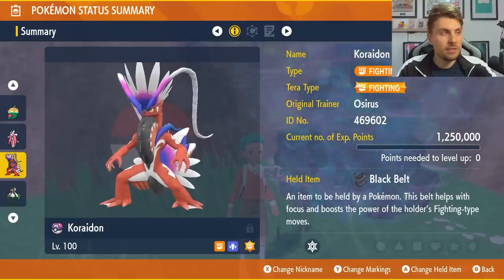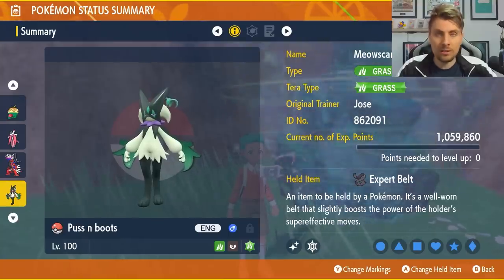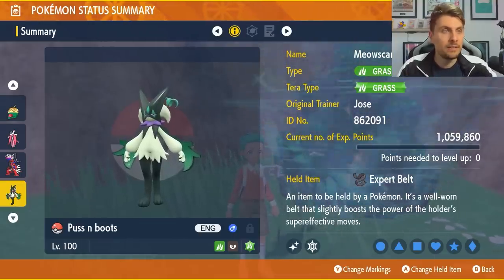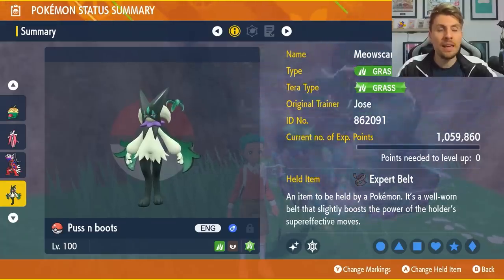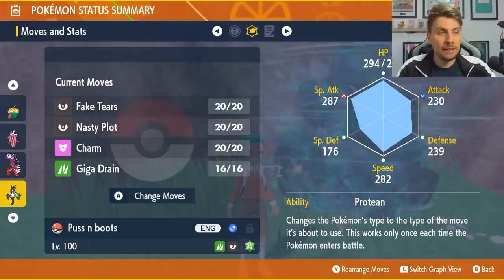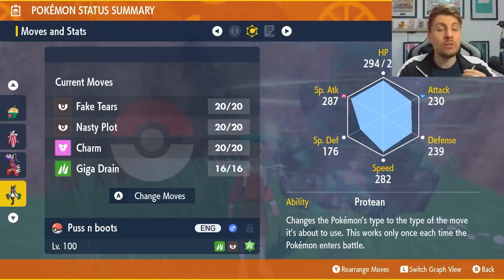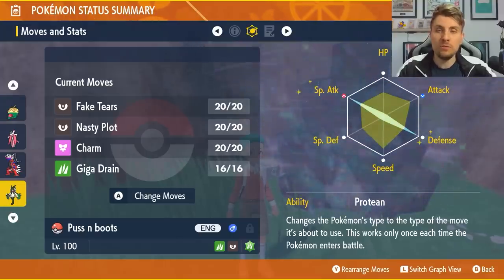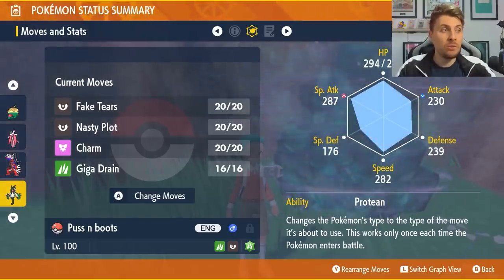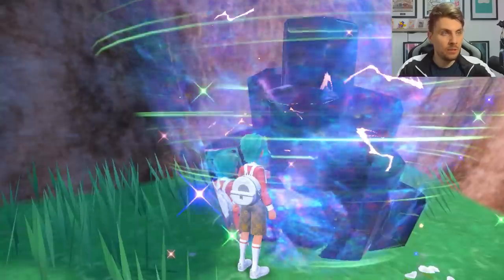The final Pokémon is Meowscarada, which has a Grass and Dark typing, so it is weak to the Hammer Arm that Chessnaught has. We do have a way to nullify that straight away. Make sure the Tera typing is Grass and the held item is Expert Belt. The move set is Fake Tears, Nasty Plot, Charm, and Giga Drain. We're using the Protean ability on this Meowscarada — it's not necessary but it makes things a bit easier. The EV spread is 252 Special Attack, 252 Defense, the rest in HP, with a Modest nature.